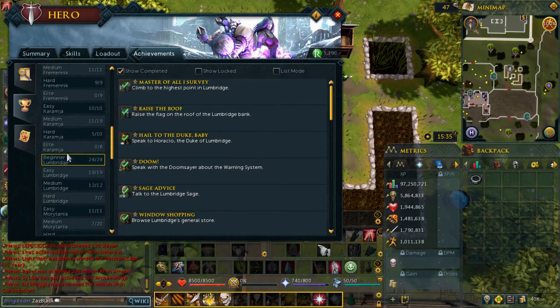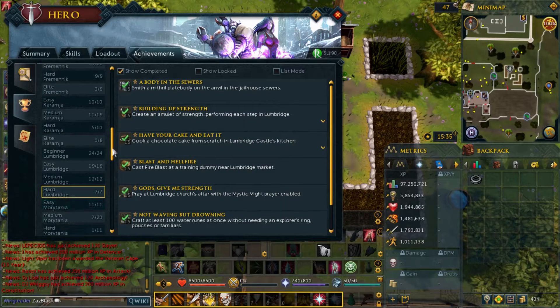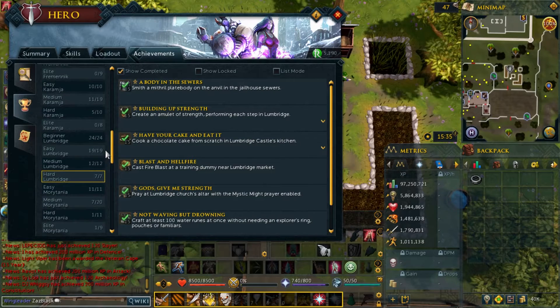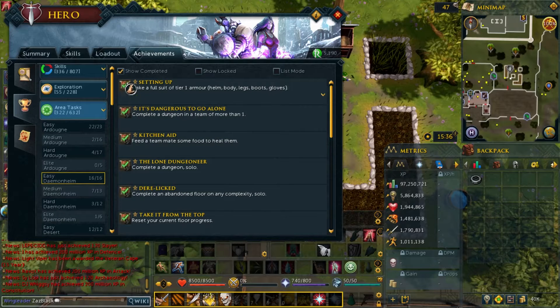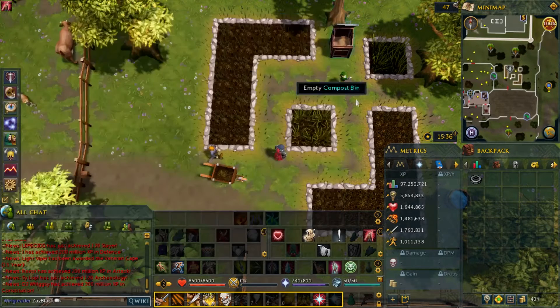Here are the achievement tiers: Beginner Lumbridge, Easy Lumbridge, Medium Lumbridge, and Hard Lumbridge. That's pretty much it for that tab — they changed it slightly. But you know, unlocking the Explorer's Ring is very cool indeed.